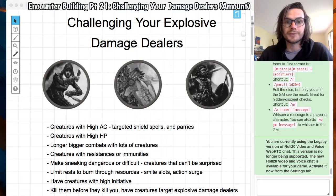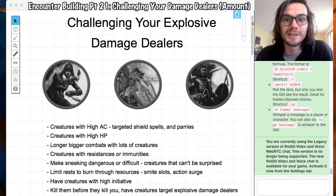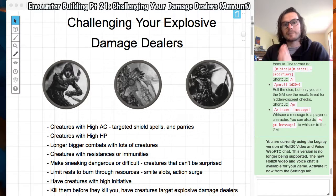Have creatures with high initiative — that's pretty straightforward. If your players are killing everything in one shot, at least give the creature one turn before they get their go. Maybe consider a different way of doing initiative so creatures actually get a turn. And lastly, kill them before they kill you. If creatures know there's a really dangerous player, they'd want to target that person first. If there's an assassin who can one-shot the mage in the back, they would totally try to kill that person first.